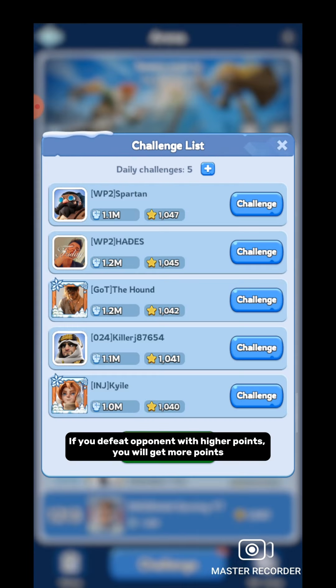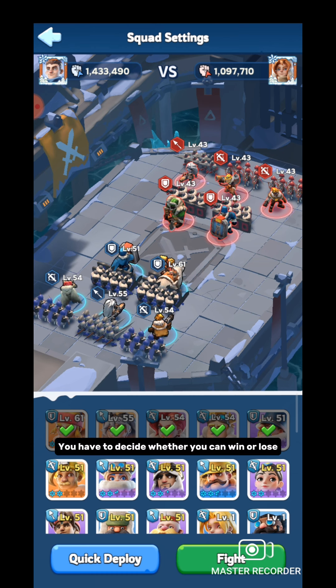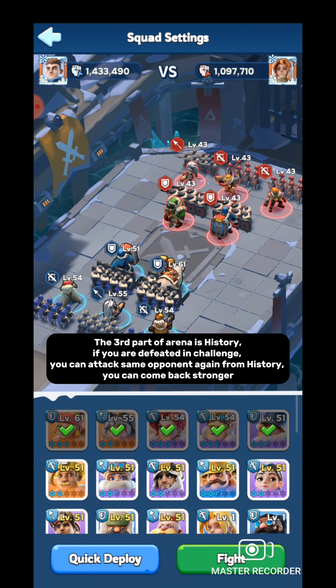If you defeat an opponent with higher points, you will get more points. Before attacking, you should check the opponent's lineup and decide whether you can win or lose — I will come to that point soon. The third part of Arena is history. If you are defeated in a challenge, you can attack the same opponent again from history and come back stronger.